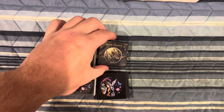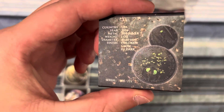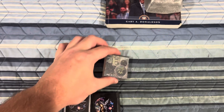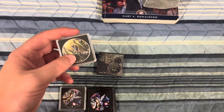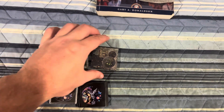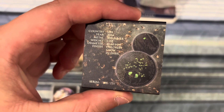Option one is the one-ounce Kata Apocalypse, numbered 207 out of 221. What's cool about this piece is that it glows in the dark on the front side and also on the back side — this is what it would look like, which is pretty cool.